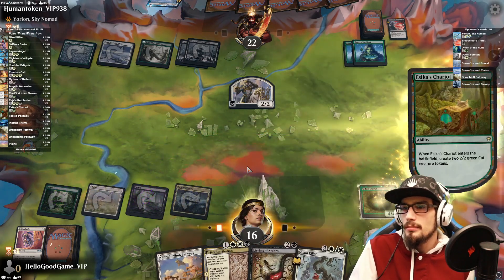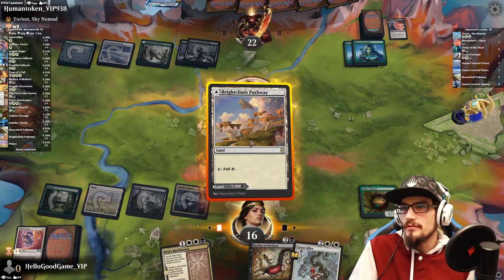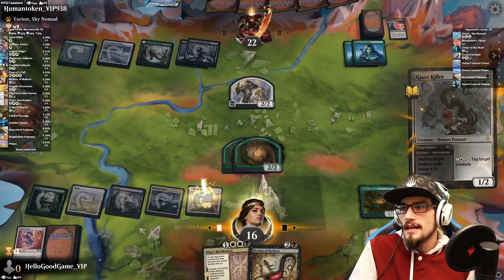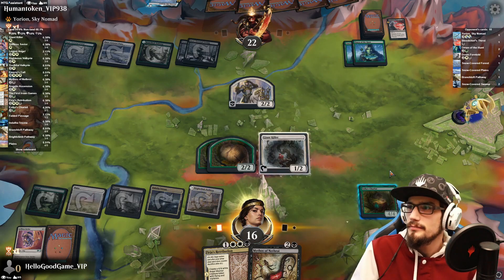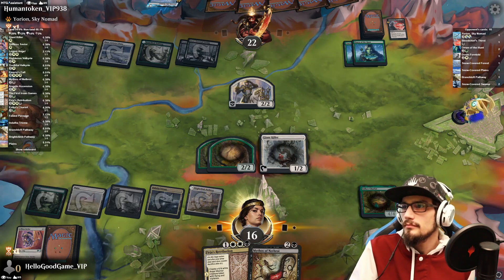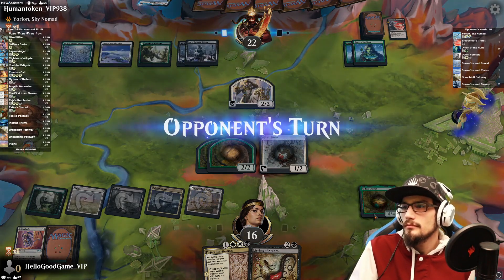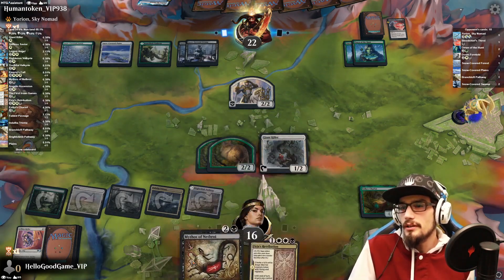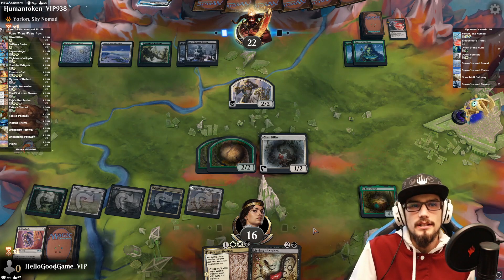Chariot in, then we drop on top of it. Giant Killer in play in case we have to sacrifice something — we don't want to sacrifice the Chariot. Let's see if we can get away with it. Looking a little risky here.